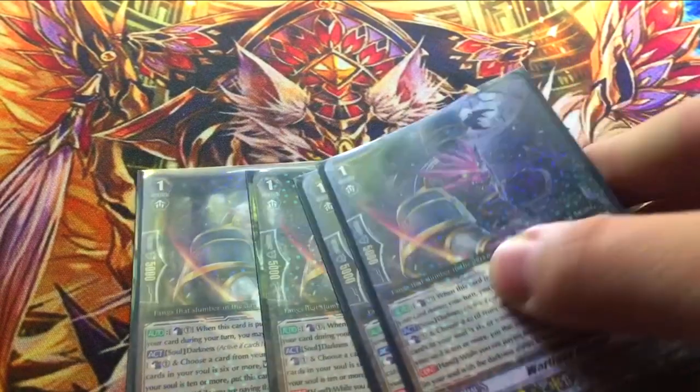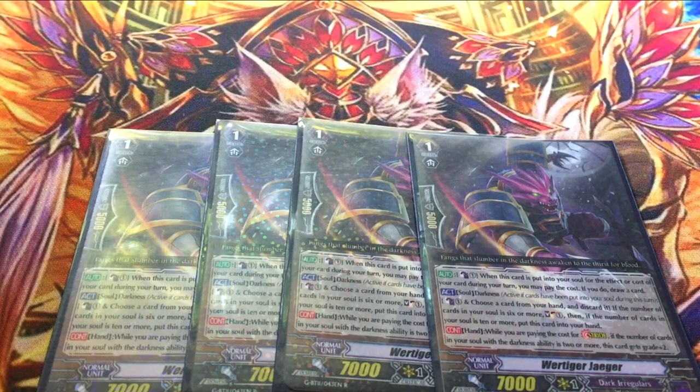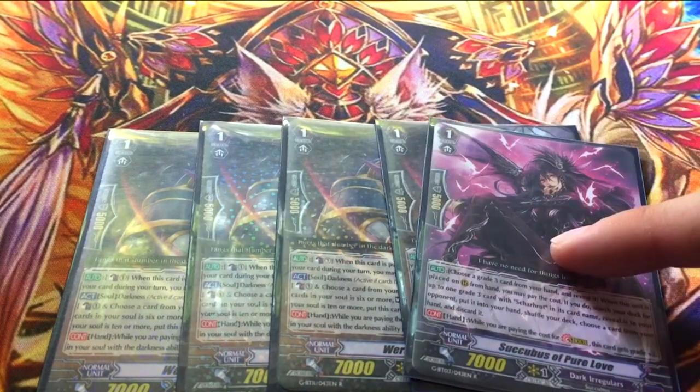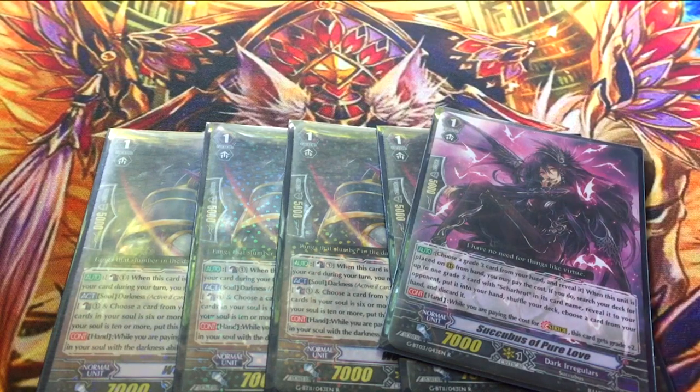Four copies of Wertiger Yeager. This card is still broken. When he's put into your soul during your turn, you can Counterblast 1 and draw a card — that's pretty much half your draw engine. The other skill is Darkness in your soul: you can Counterblast 1, drop a card, and if you have 6 or more in soul, soul charge; if you have 10 or more, pull it to your hand. He's also stride fodder, along with one copy of the original stride fodder. Because it's a stride deck, you can use Wertiger to search for the Sharhat grade 3, which means you can use it on your win turns. That's a total of twelve cards you can use to stride with if you count all the grade threes.